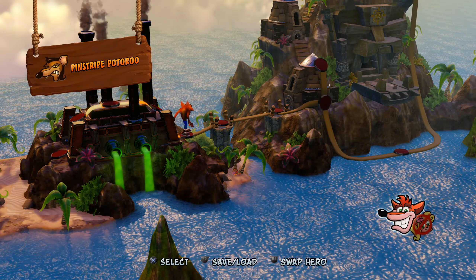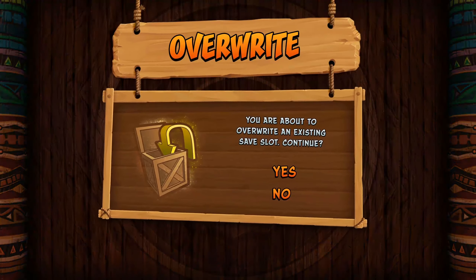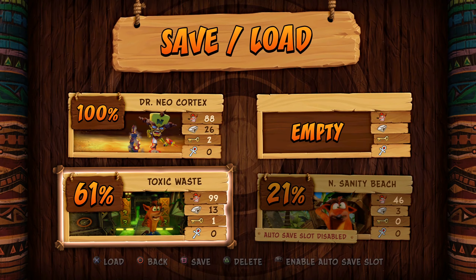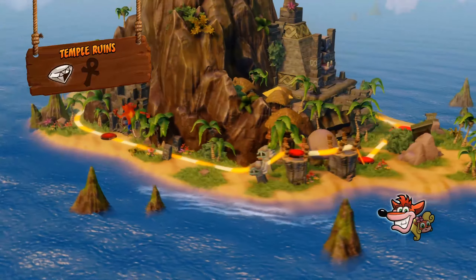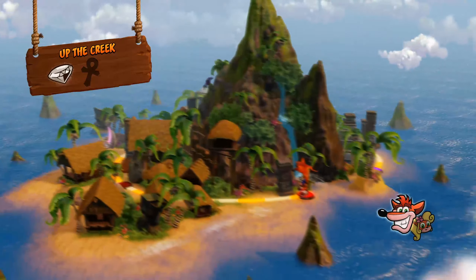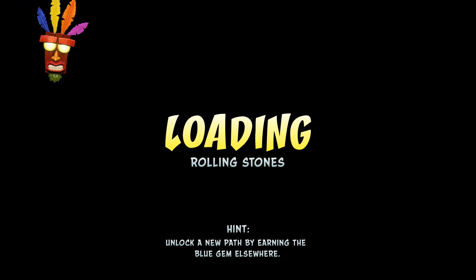Okay, Pinstripe Porteroo — sorry, that's his name. Quick save. I'm going to leave Pinstripe Porteroo until the next episode. What I'm going to do now is get the two blue gems we can and then that'll be the wrap for this episode — Part One of the third island. Let's do Rolling Stones.